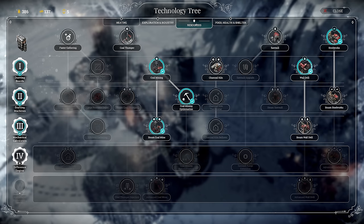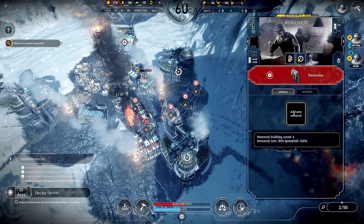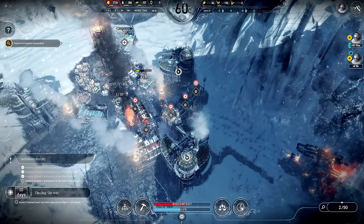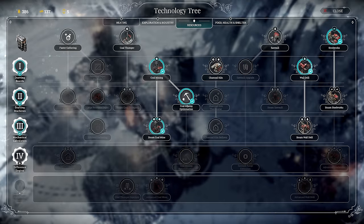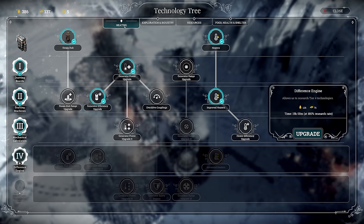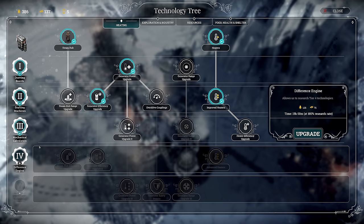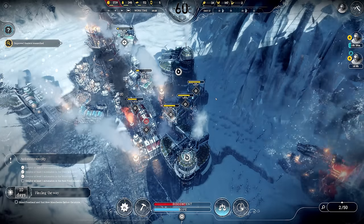Do I need to go into steam wall drills? My wood seems pretty good right now. The biggest concern I have is keeping up with heating as our temperatures keep dropping, so I do feel like I need that. I'm going to go difference engine — either one will help. This is going to use more coal but I can afford the coal now, so maybe I'll just grab that and play it safe.